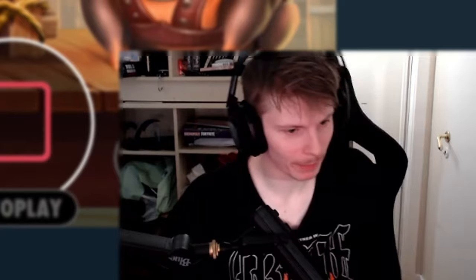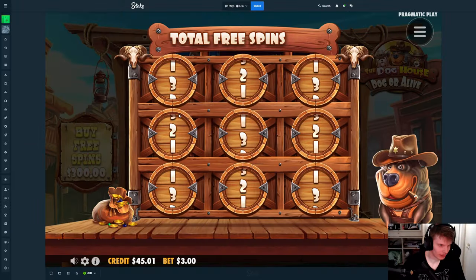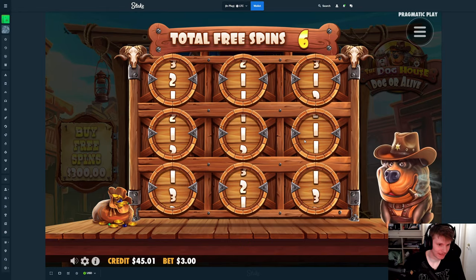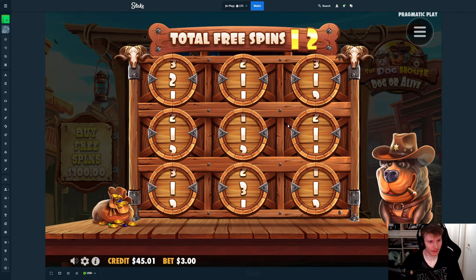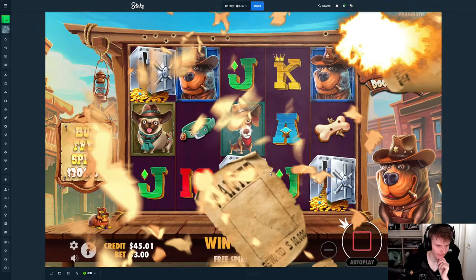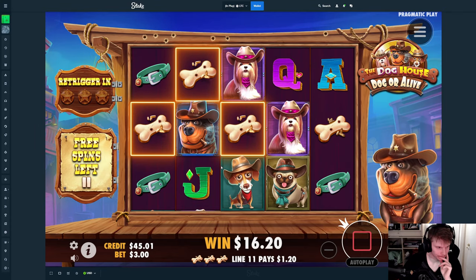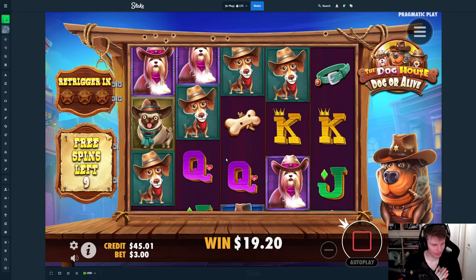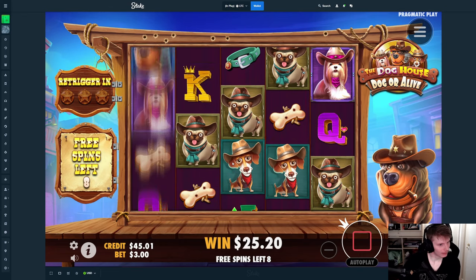We spun in a $3 bonus — we can still get saved. Give me more than 13 — 13 is the best we've had. 12 spins. It's almost one of the best ones. First spin, drop a wild. I want to see it pop up, make a line with the wild, get the re-trigger, and then just go ham.